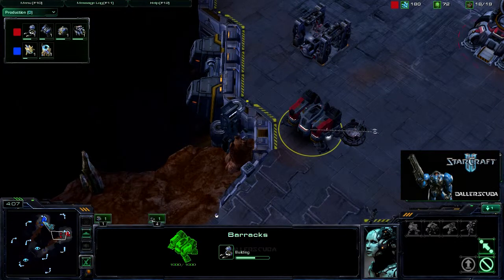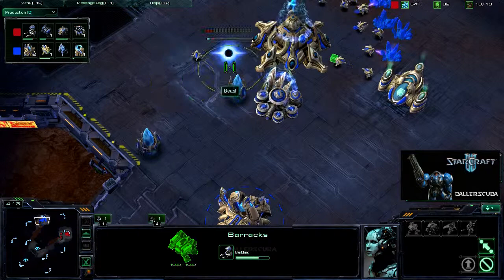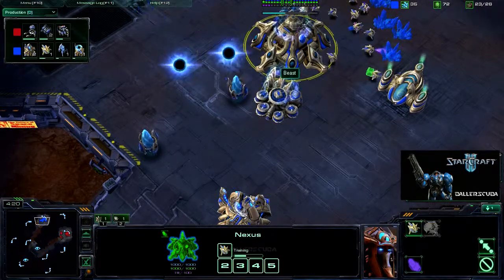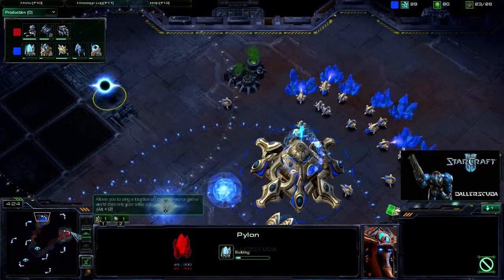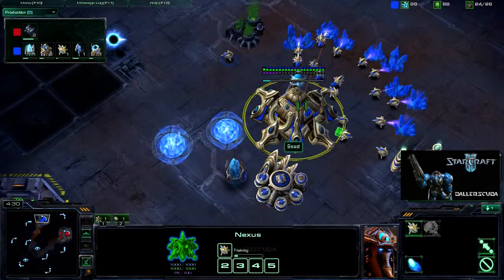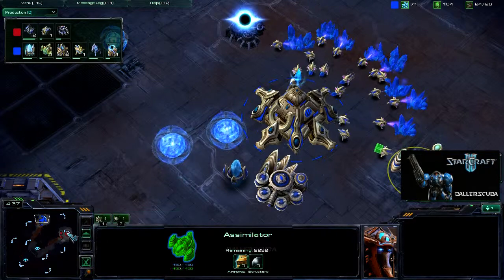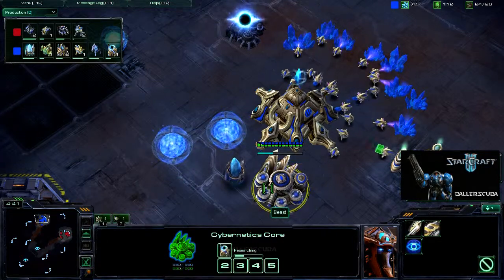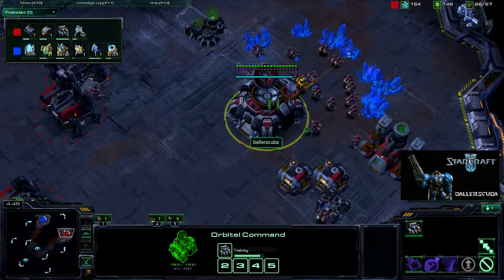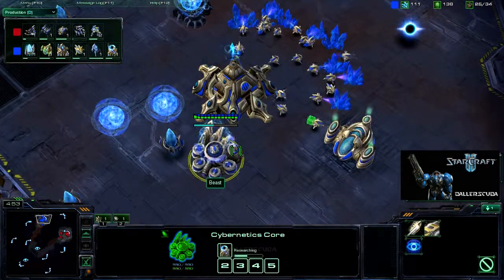Warp gate technology is being researched and he has no units coming out. He is queuing up two more gateways, so it looks like he's sticking with three gateways right now instead of the standard four-gate. Is he chronoboosting the Cybernex core? There's 25 energy. And he's going for two gas — it looks like another early two-gas. I never know what to make of that with Protoss players. It could be a Robotics Bay coming up — three-gate robo.